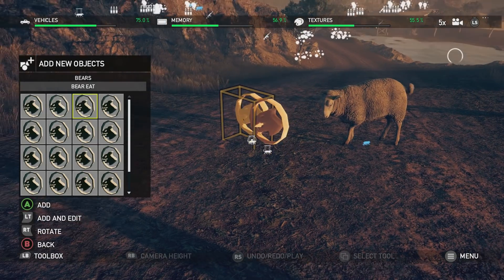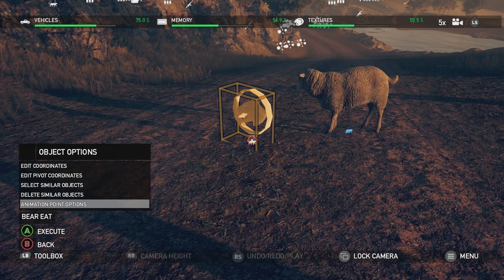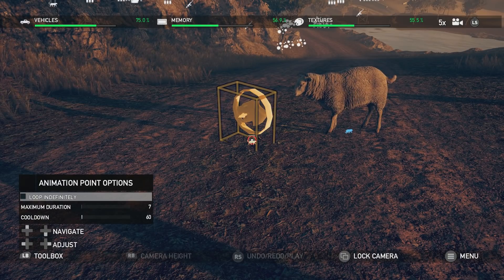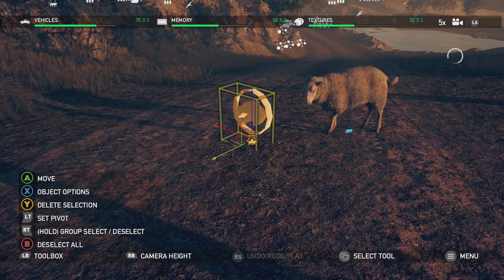Finally we have animation points. These are very easy to use. Let's say you want a bear to do something — you just need to go into the bear section and pick one of the available animation points, change the settings to what you prefer, and then just place it close to the bear.